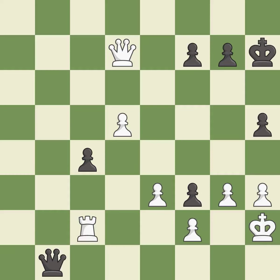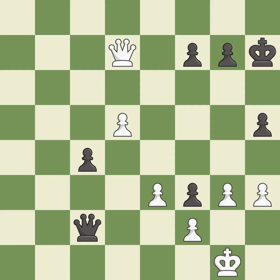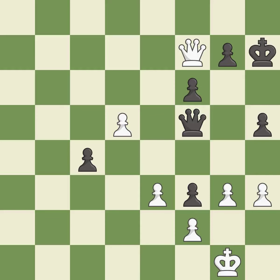This ignores an opportunity to block a check from the opposing queen — it is a mistake. This captures a rook and eliminates a threat. This is the only move that works. This threatens to force eventual checkmate. This defends the attacked pawn. This prevents the opponent from being able to create a passed pawn. This move puts the pawn on a safer square. This misses an opportunity to threaten winning a pawn — it is an inaccuracy. This defends a pawn that was under attack and had no defenders. This threatens to force eventual checkmate. This defends the attacked pawn. This threatens to reveal an attack on a pawn — it is excellent.